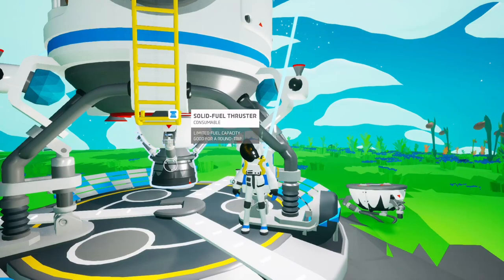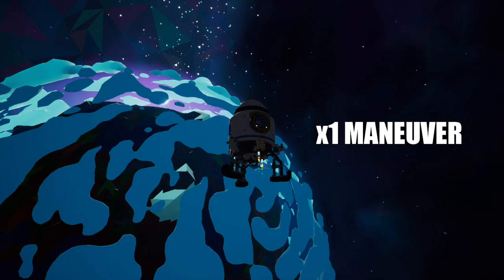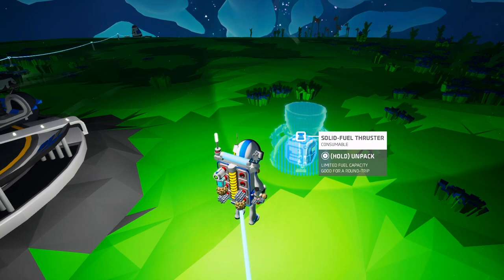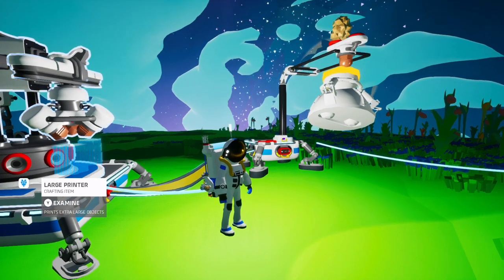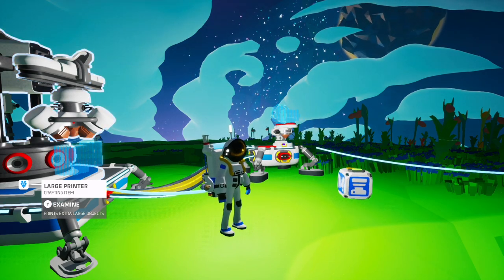This shuttle setup with the solid fuel thruster will take you round trip, meaning it allows for four uses or maneuvers. Lifting off counts as one maneuver, and traveling to a planet is another maneuver. Landing does not count as a maneuver, so if you're careful with your travel selections, this thruster could get you to another planet and back. It's easy to accidentally lose track of how many maneuvers you've used up, so I recommend bringing along a spare packaged thruster just in case.